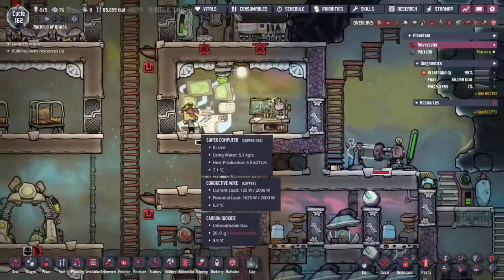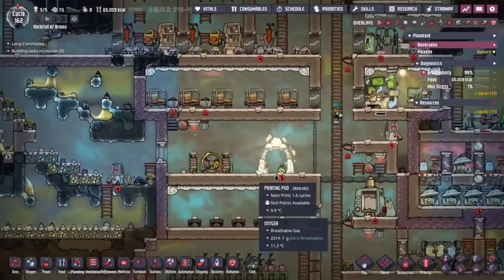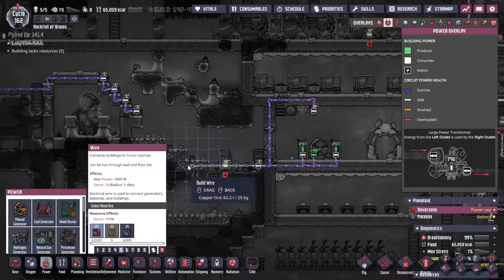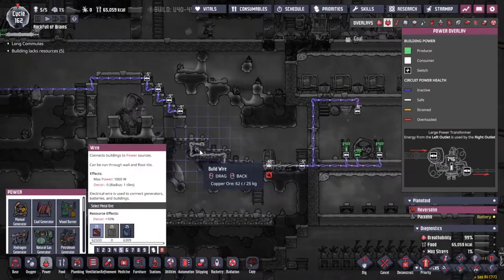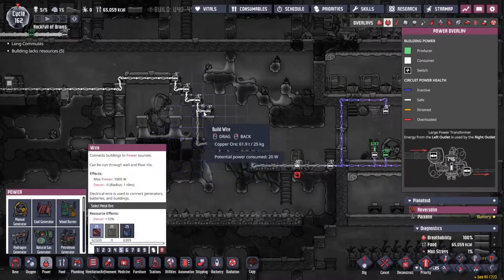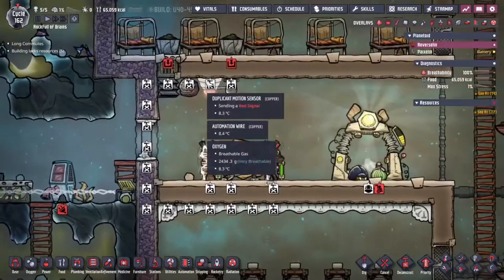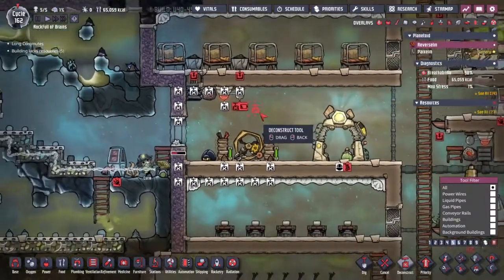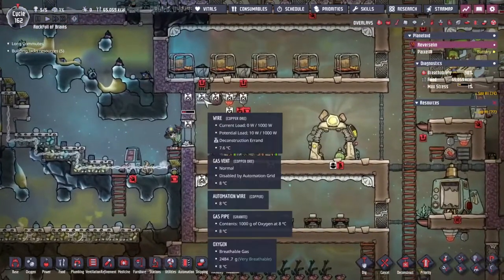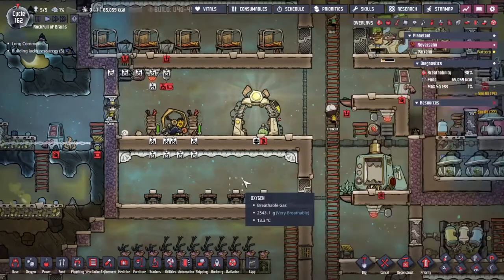Whilst Max Planck over here is going to try and get all that research done for us hopefully quite quickly, I've got a thing over here. Let's try and sort this out — I don't want to have this stuff here, there's no reason to have it. We're going to keep the oxygen vent obviously, but we're going to turn this area into a recreation area for everyone.